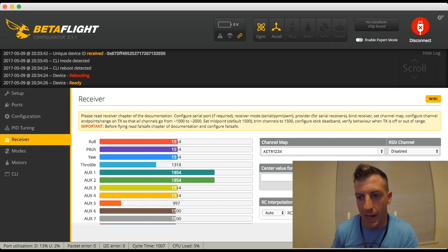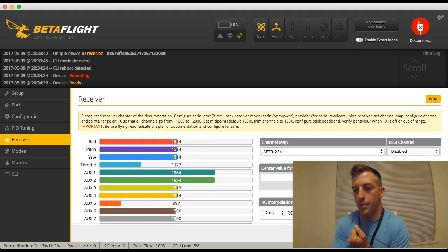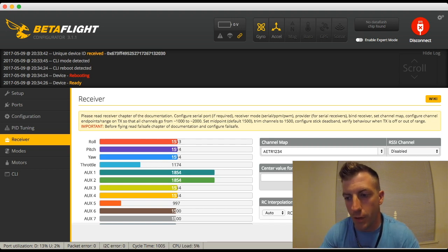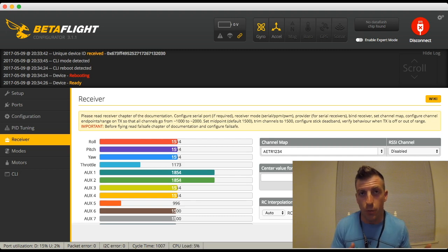If you go into your receiver tab — and again, this is right after I flashed a new firmware — you can see that I have all my sticks centered. My throttle is all the way down to minimum, and you can see that at minimum throttle I'm reading about 1174. And then all my minimums for yaw, pitch, and roll are up to about 1514. The problem with that is your minimum values are supposed to be 1000, your middle values are supposed to be 1500, and your maximum values are supposed to be 2000. So this is a problem.